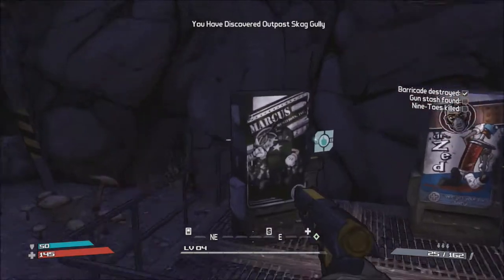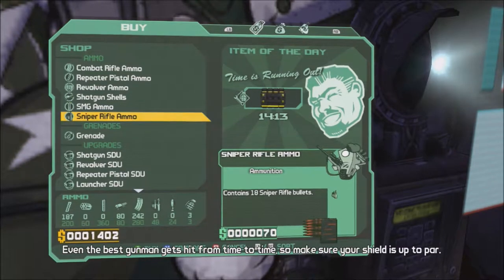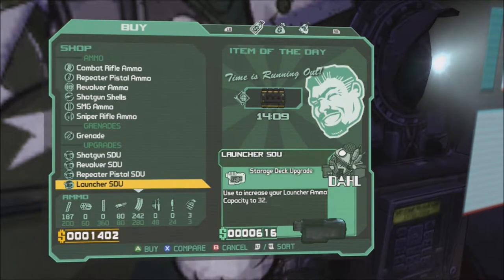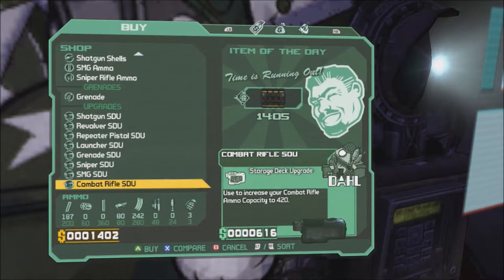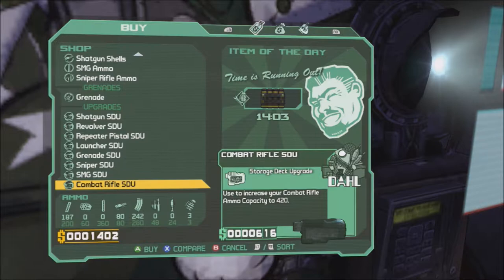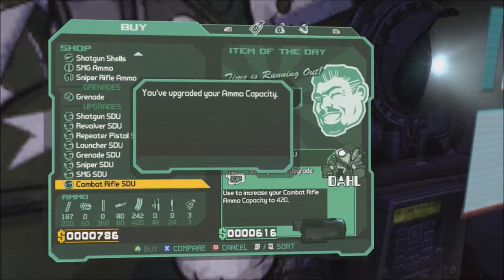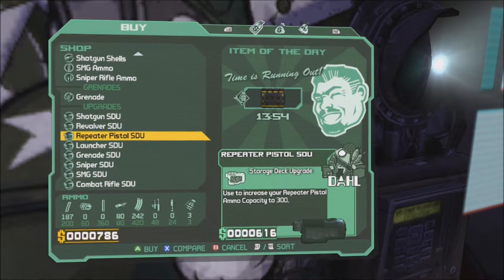Oh, and there's some vendors here. Let's see what we can get. Even the best gunman gets hit from time to time, so make sure your shield is up to par. That's a good idea, but I already have enough. I'm gonna get a storage deck upgrade for combat rifle. Yeah, I have enough of that. Let's do that, get that out of the way.